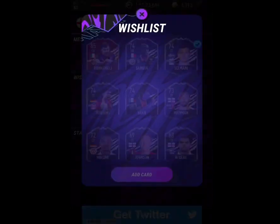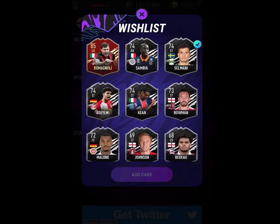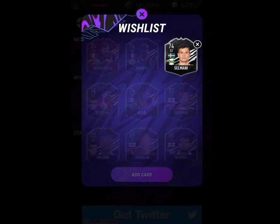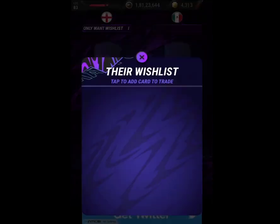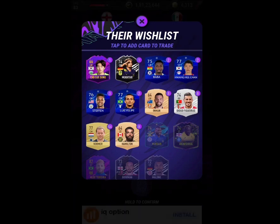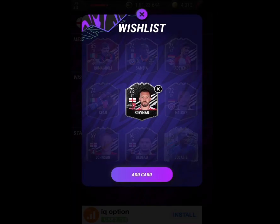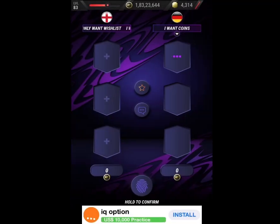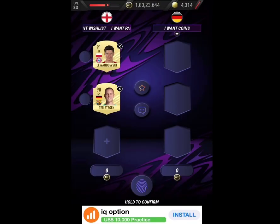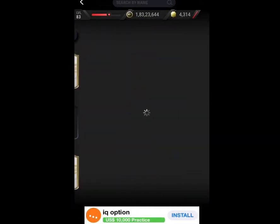We tried a third batch of 10 trades but got absolutely no bidding wars. Now what we're going to do is keep removing one player each from our wish list every 10 continuous trades and see what happens. The wish list does play an important role - in my initial one-hour trading video, we had Icon George Best and Icon Scholes and got both in bidding wars. After removing cards, we still did not get a single bidding war.